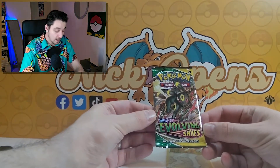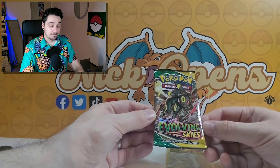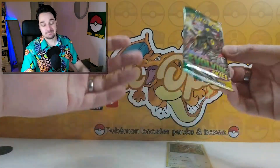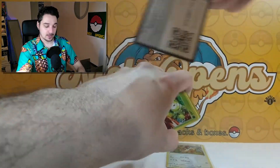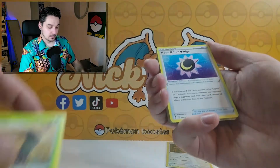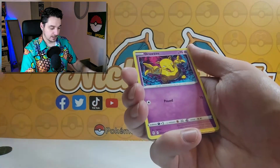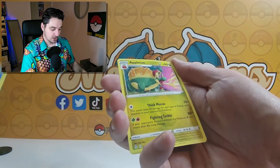Evolving Skies — in this set we want any of the Eeveelutions, mainly the Umbreon VMAX. I have pulled it before but any of the Eeveelutions is what we want. Can we get it? Let's find out. One, two, three, four. Fire — Crystal, moon and sun badge, Hippowdon, Petilil, Bergmite, Drowzee, Scraggy, Bagon, Feebas — and an Appletun.